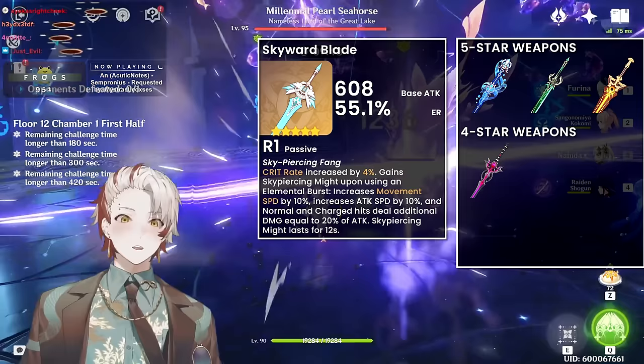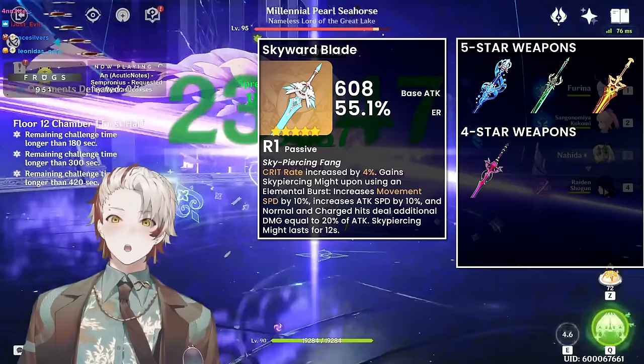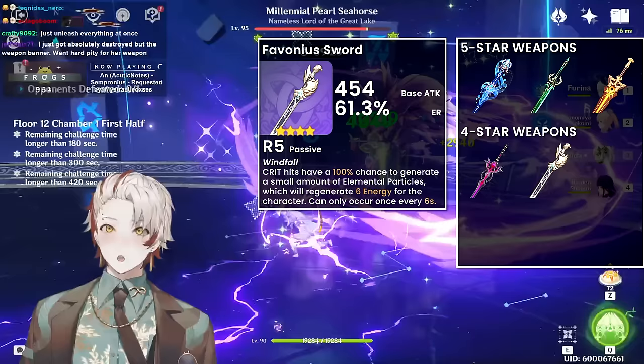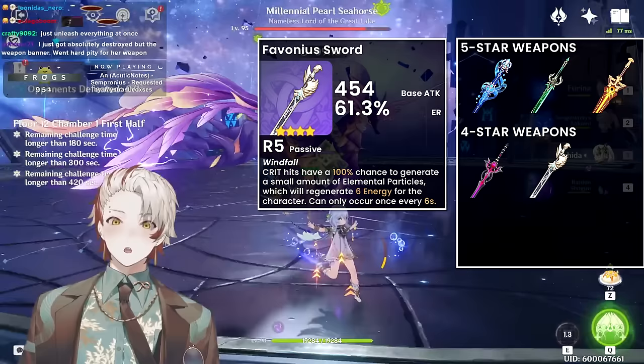4-star weapons besides Festering Desire: most aim to grant lots of recharge, or at least elemental skill damage, elemental skill crit rate, or HP%. Favonius Sword is really good — if you're a newer player without Festering Desire and have R3 or higher Favonius, it's very good. Useful recharge for herself, and the particle generation is also really useful for her team, especially if your healer going right after her is starving for energy. Fleuve Cendre Ferryman is F2P from the Fontaine Fishing Association — ER secondary stat, passive grants elemental skill crit rate and extra recharge after skill usage. Basically a budget Festering Desire without elemental skill damage.